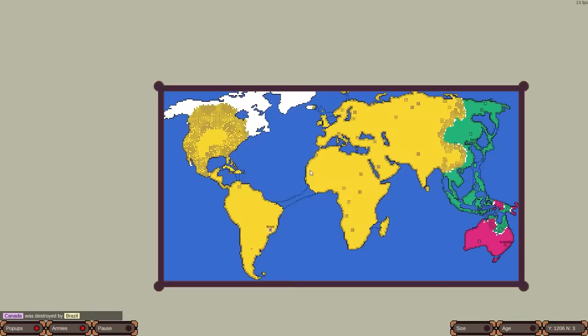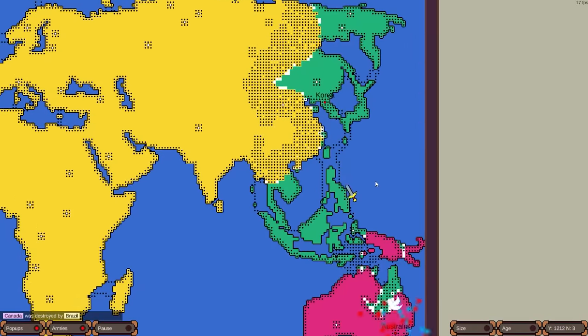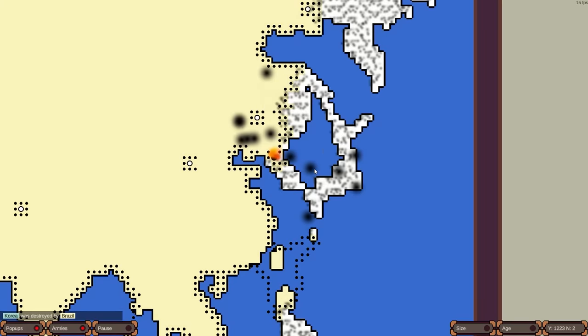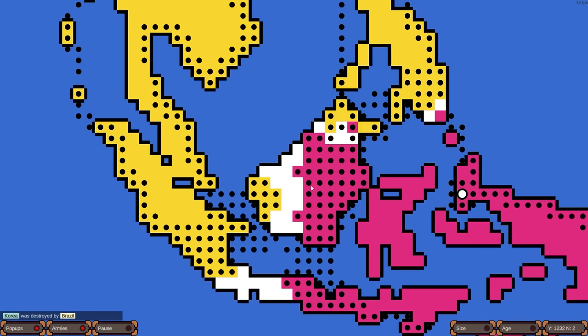Boom — Canada is dead, which means instantly Korea is going to die too. There's only one front for Brazil to fight. Korea was still fighting — look how close they were to the capital of Australia. Once Korea had taken out Australia, this was going to be such an easier game for them. But now the Brazilians meet with the Australians.